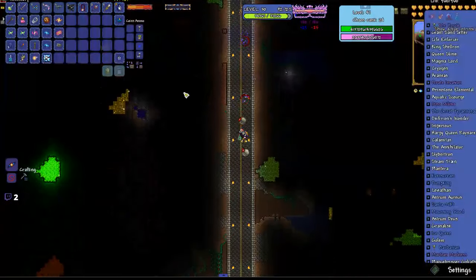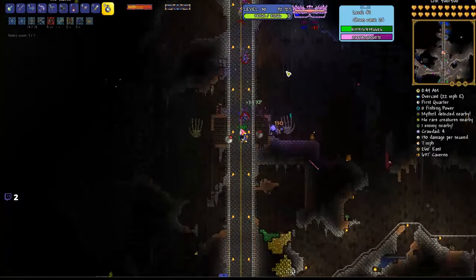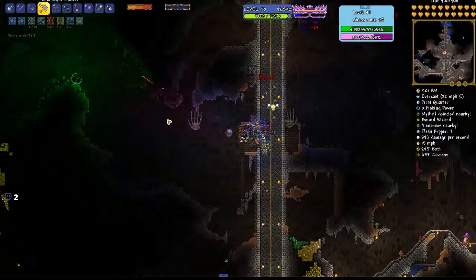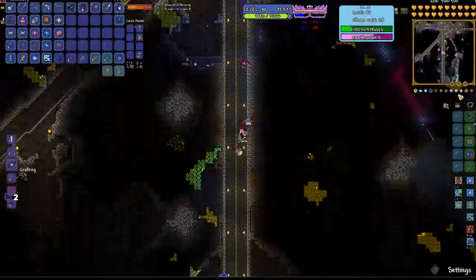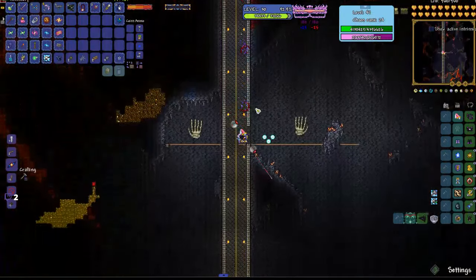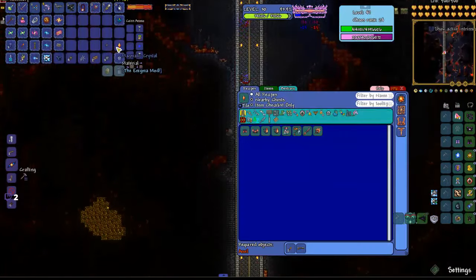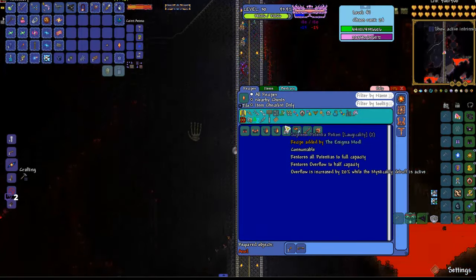I'm curious what's down there. I won't summon them just yet. I feel like I need to get that warrior helm real quick. It doesn't have a material tag on it — my inventory is stuck, nevermind. There's a hydra — soul of hawk, magmatic crystal, the Enigma Mod, frostburn pickaxe, mars fury, eruptor, magmatic flask, supreme potentia potion.